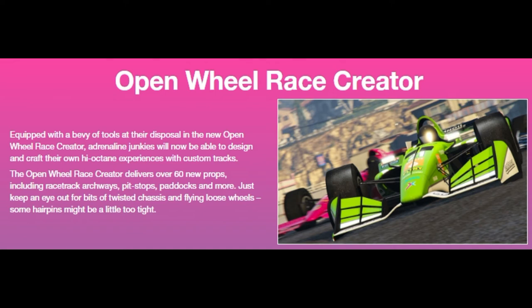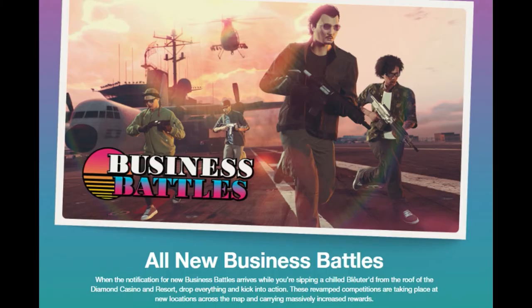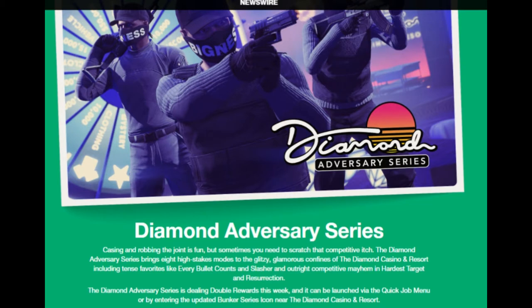All new business battles, which looks like it takes place on an aircraft carrier — so does that mean we have an aircraft carrier in free mode? I do not know, but I'll be letting you know once my game updates. Also a Diamond Adversary Series — an adversary mode where it's team on team inside of the Diamond Casino and Resort, which is very nice.